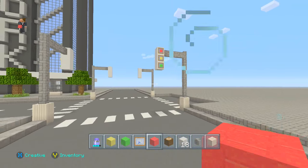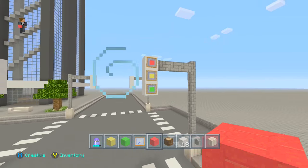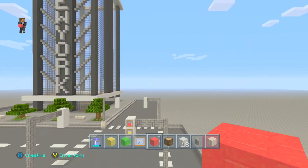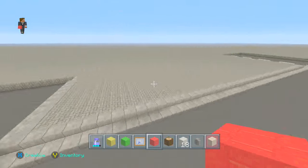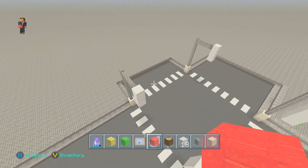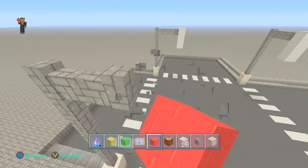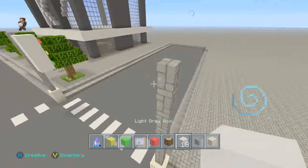As you guys can see, this is a very simple and easy modern traffic light to build. It just adds a little bit of detail to your world. I'm building my modern world and this video is scheduled to go up very soon, but I've added this and it makes my world definitely look a lot better.